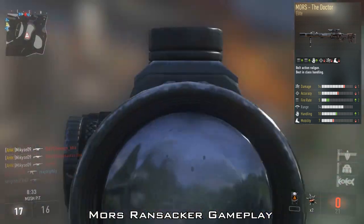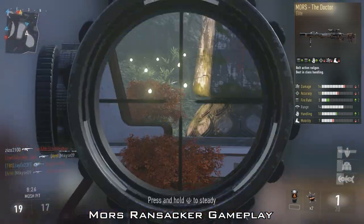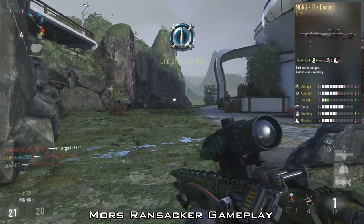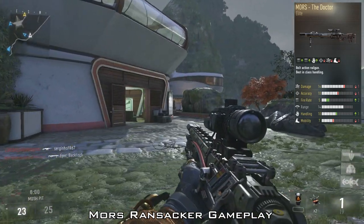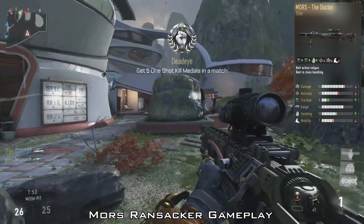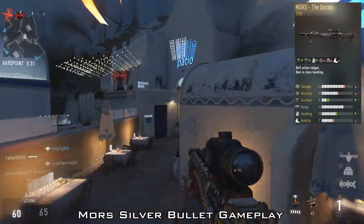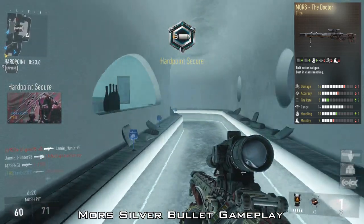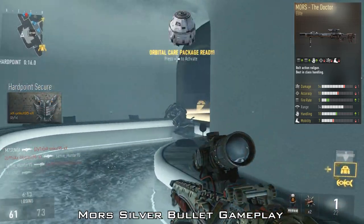At number one, your choice for the favorite supply drop sniper rifle in Advanced Warfare is the Doctor, an elite variant of the Mors. It has minus one damage, minus one accuracy, plus two fire rate, plus one handling, and minus one mobility. Changing mobility by one doesn't change much, but the plus two fire rate is very useful — being able to rechamber and get another shot away quickly if you miss is a huge advantage. The minus one accuracy and damage don't really affect the weapon much, making this stats-wise probably the best sniper rifle in the game.